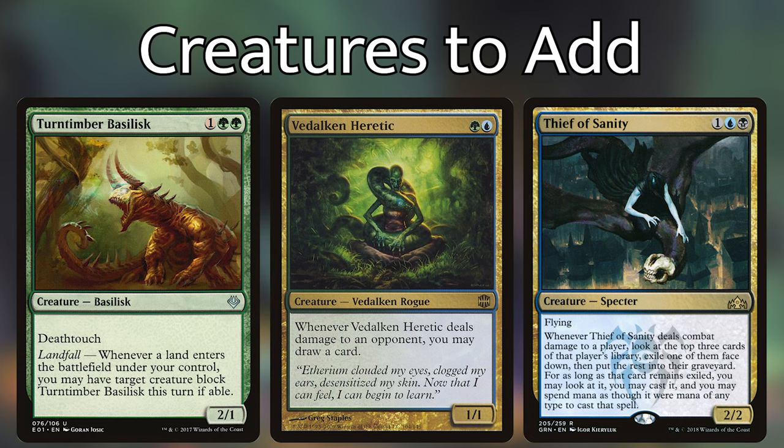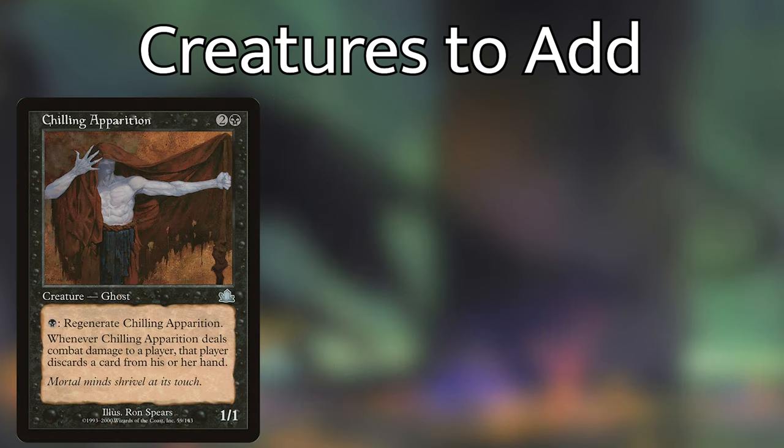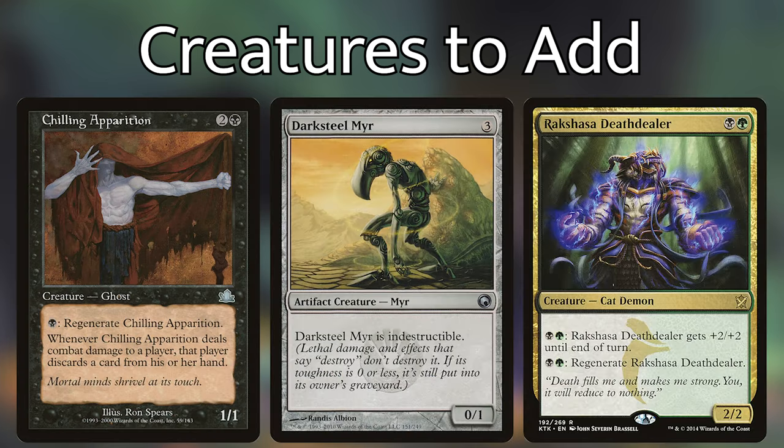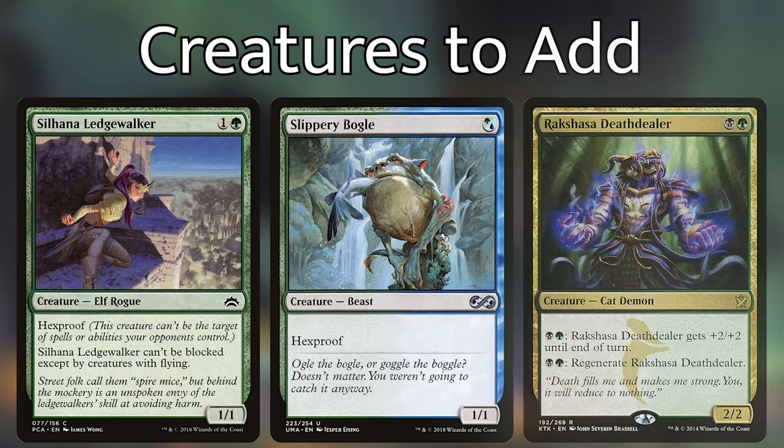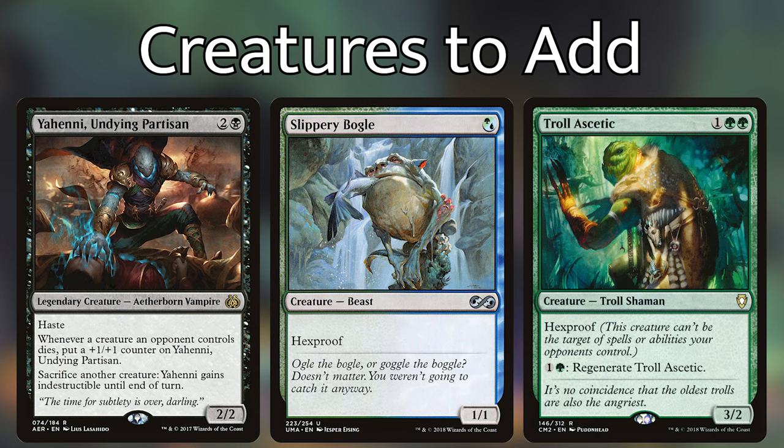Let's talk about some other three-drop or less creatures that we can add for Otrimi to safely play with. Cards like Chilling Apparition, Darksteel Myr, Rakshasa Deathdealer, Silhana Ledgewalker, Slippery Boggle, Troll Ascetic, and Yehini Undying Partisan can help Otrimi and our other mutate creatures with abilities like Hexproof, Indestructible, and Regenerate. Otrimi also helps to balance out this weakness with his ability to return mutate cards from our graveyard to our hand.